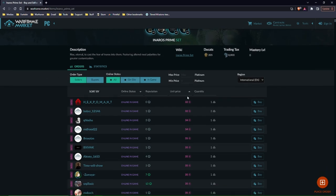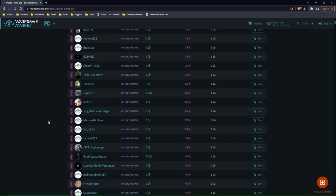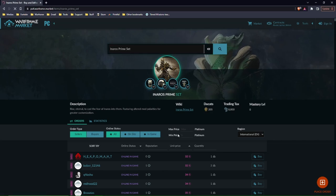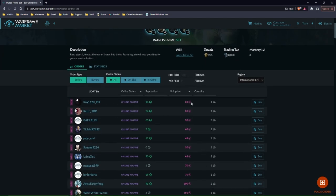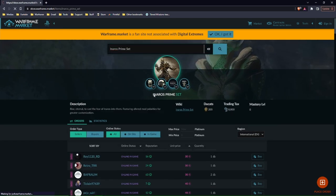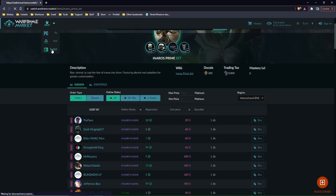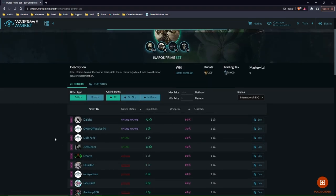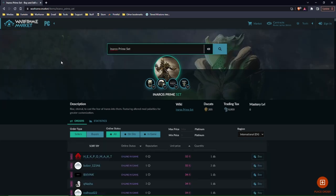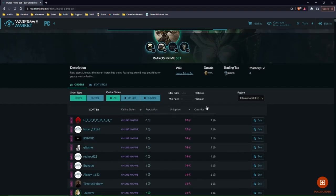Prices will vary depending on the platform because of each platform's economy. Here we have an Inaros Prime set currently going for 32, 32, 34, 34 platinum. These are not bad. Towards the end of the life of any frame just before it gets vaulted, these are normal numbers. I totally recommend — especially on PC — your goal is to shoot for 40 plat or less. On PS4 we're seeing 30s. On Xbox we're seeing 59, as fewer console players use this site.